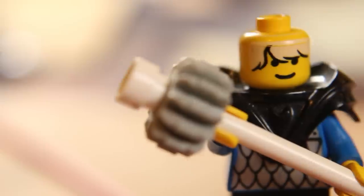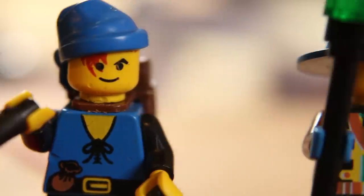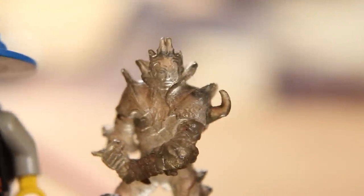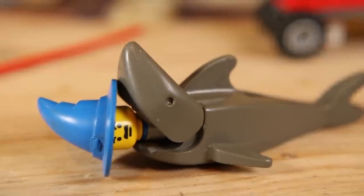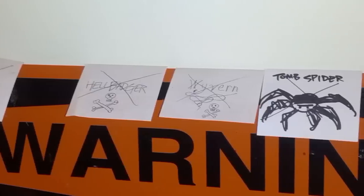I was just too much of a cheapskate to buy proper minis and maps, so the props and players were LEGO mini figures. Here's Jeff's cleric, Waffle's rogue — I mean Shadow Dancer — Twitch's mustachioed wizard, and Riley's barbarian. Riley actually bought himself a mini, so he stood out a little bit. Unless the enemy was a shark, there were just bits of paper with the creature's name written on it, and the battlefield was an Excel spreadsheet.